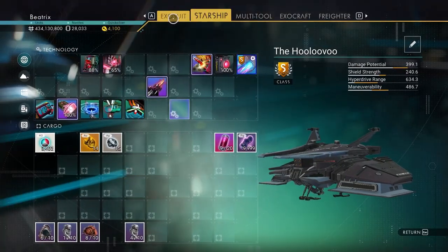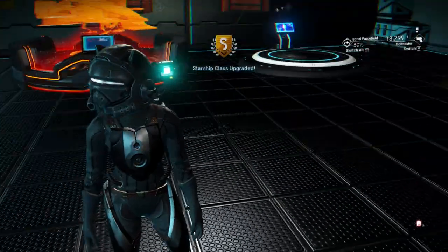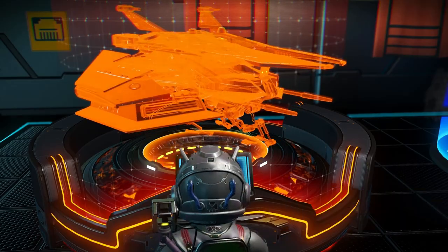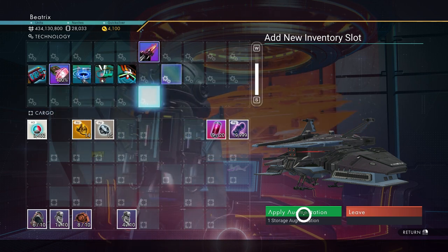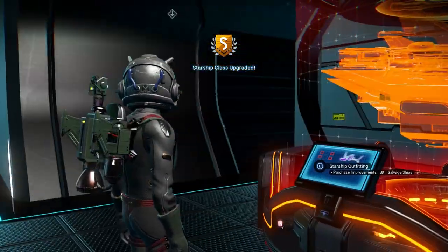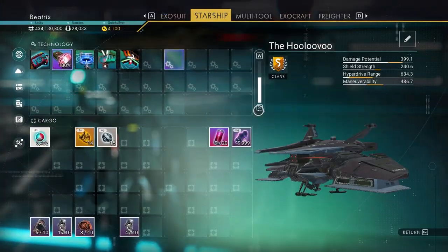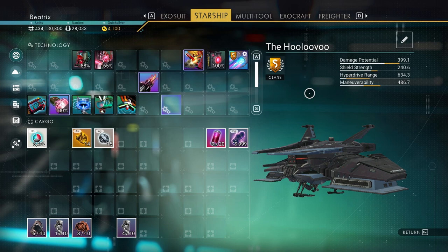I have some storage augmentations — 22 of them. So let's use those. Apply augmentations — we want the tech. Starship inventory size increased. You betcha. Look at that. We got it to an S-Class.